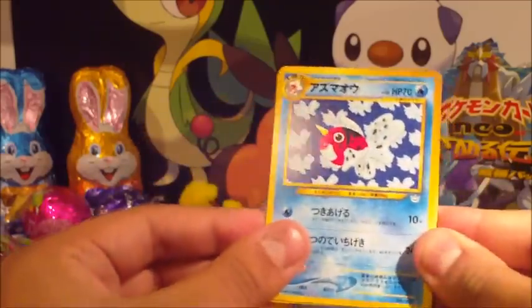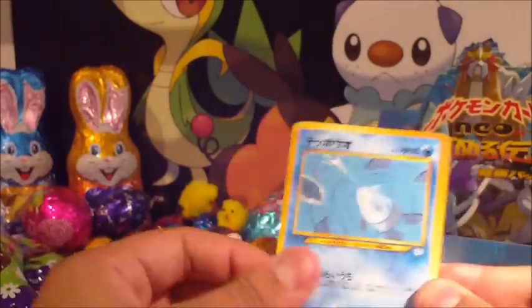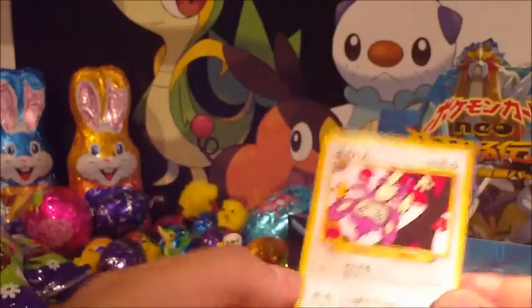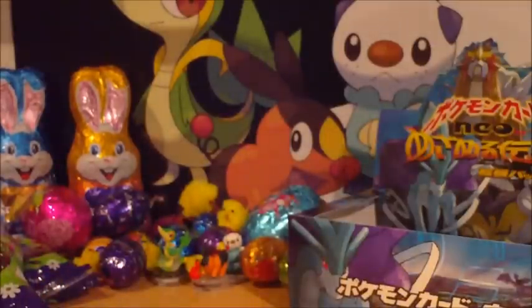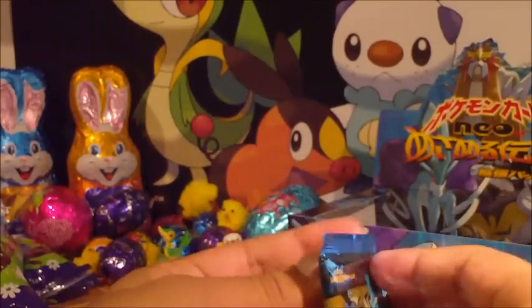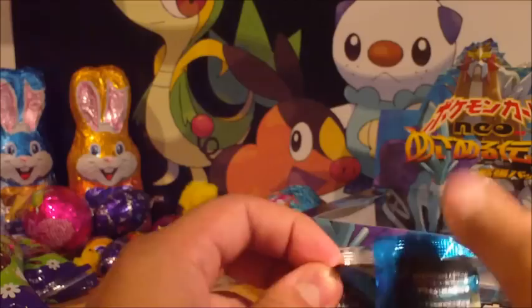So we've got Seaking, Lanturn, Stantler, Paras, Goldeen, Staryu, Remoraid, Chinchou, Aipom, and oh, that's pretty good. I think the standout for this box so far is Ampharos though — it was for Neo Genesis as well, I've got loads of Ampharos from that.